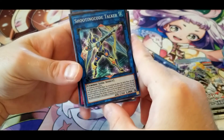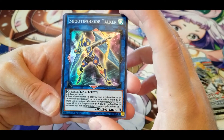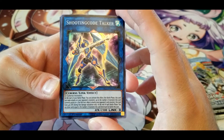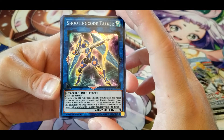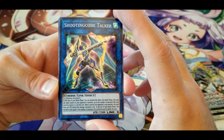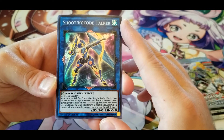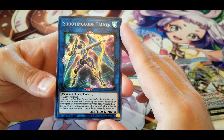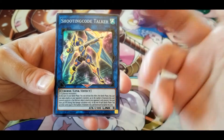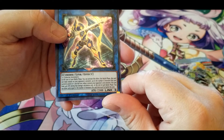Shooting Code Talker: at the start of your battle phase, this card can make attacks on your opponent's monsters up to the number of monsters it currently points to plus one. But when it attacks your opponent's only monster, this card loses 400 attack during damage calculation only. At the end of each battle phase, you can draw cards equal to the number of monsters this card destroyed by battle that turn. So I'm guessing it's 2300 attack until your opponent only has one left, at which point it becomes 1900.